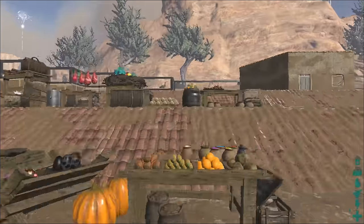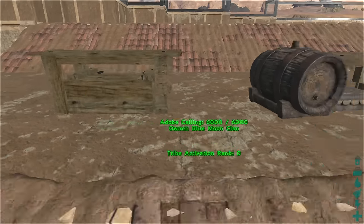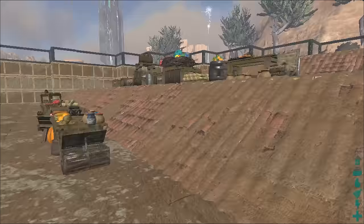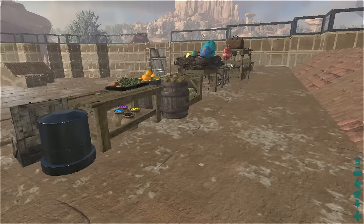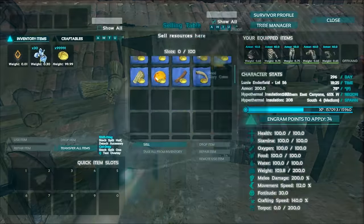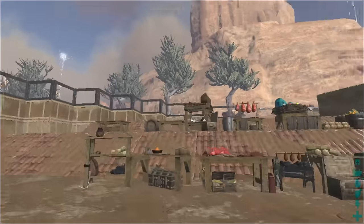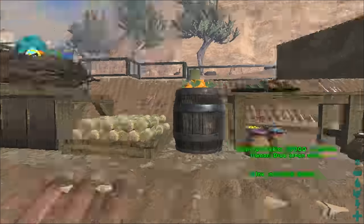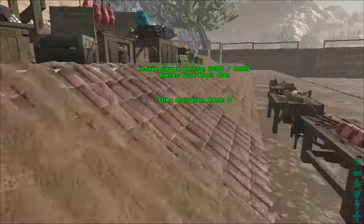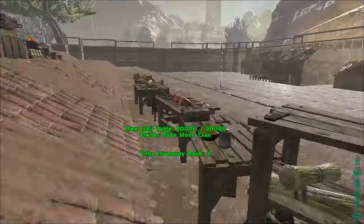They're also planning on adding a special table for event items, and an admin-based table, which is something I requested along with the event table. They were also planning on adding a table specifically for fertilized eggs, though I'm not sure if that one is still in progress. None of these tables have Scorched Earth resources yet — as of filming, the Scorched Earth DLC dev kit has not been released, so the mod creator can't add those items yet, but he is planning to add them once the dev kit is released publicly.